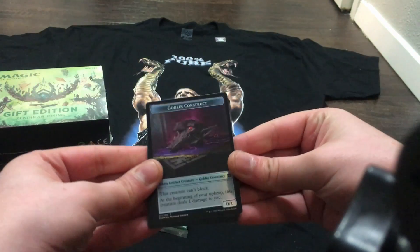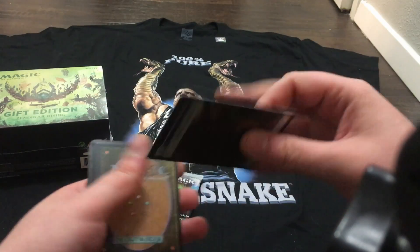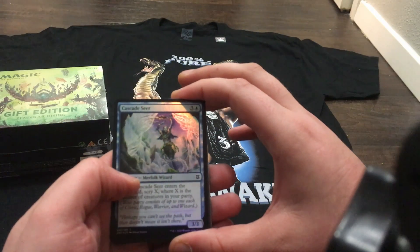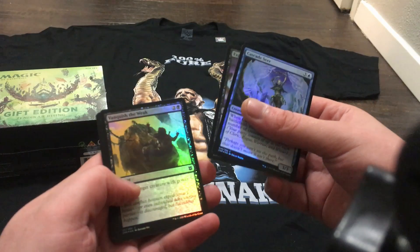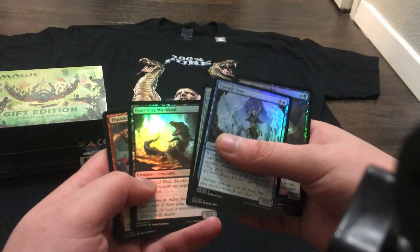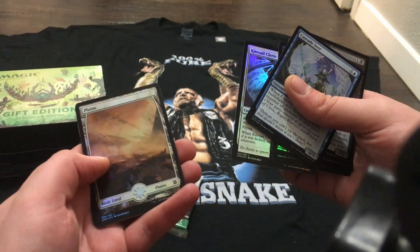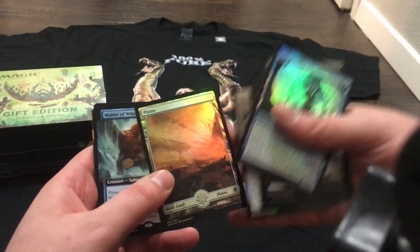We got a Goblin Construct token — this is the one where you screw your opponent over and give them these negative Goblin Constructs. And a Cat Beast token. Chris's pack cascades here: Expedition Sulfur Scholar, Vanish the Weak, Seagate Colossus, Gruul Drafts, Mucklock, Dundering Sparkmage, Kitesail Cleric, a very pretty Swamp, a Mountain, and a Planes card — oh my goodness!